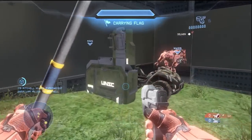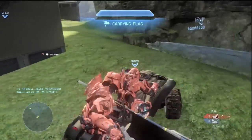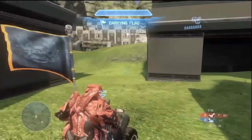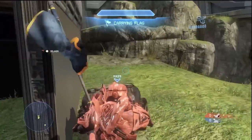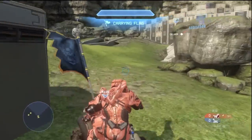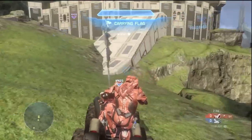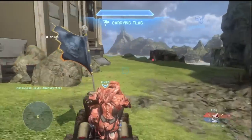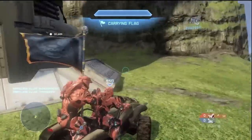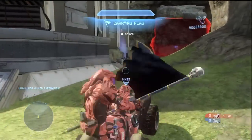The last loadout is the mage loadout. You get a plasma pistol and two pulse grenades, which is a lot of fun because you overcharge their shields down and then throw a pulse grenade and they just fall over and disintegrate. It's an interesting loadout. Those are the four loadouts — I think they all mesh very well. I've tested this a billion times, so I think the game mode and the gameplay is fairly well balanced at this point.